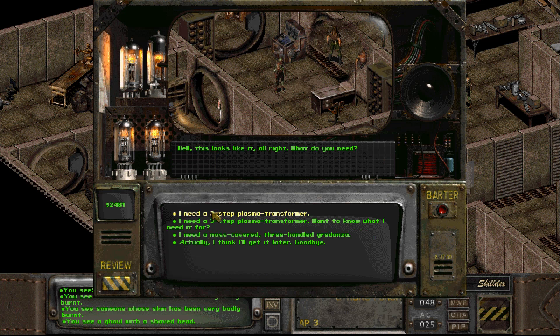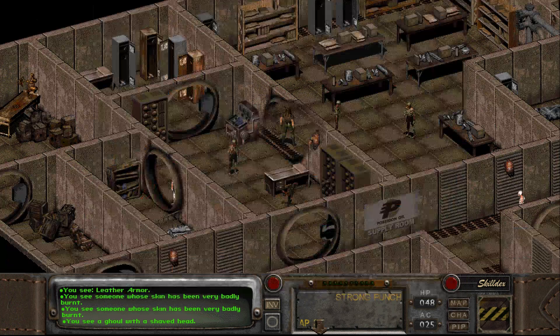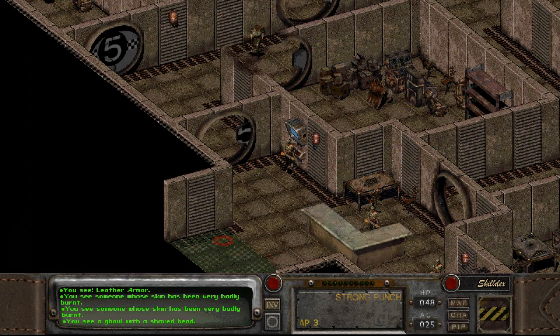Here's one. This looks like the thing. What do you need? The three-step plasma transformer. What's a gradunza? That's probably a reference to, like, something. I have one right here in this cabinet. Here you go. This will have to do. Well, that was easy peasy lemon squeezy.